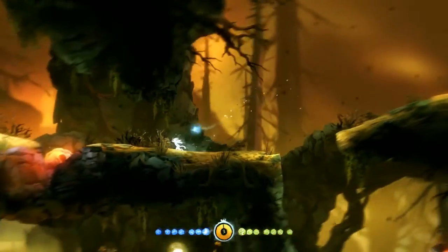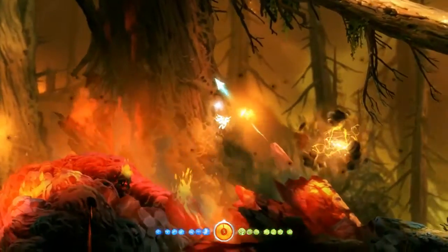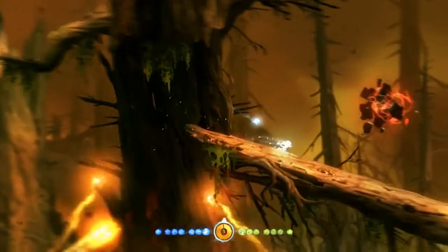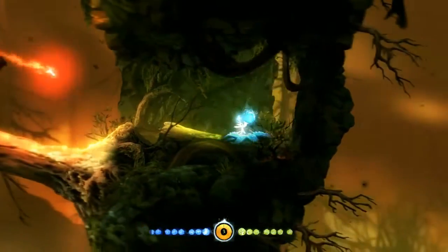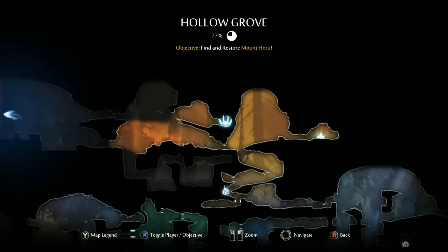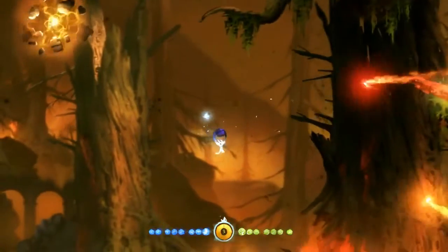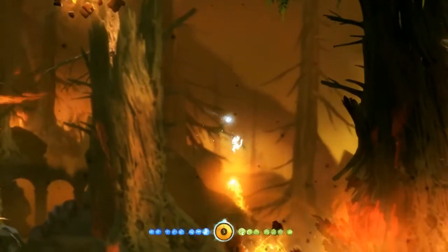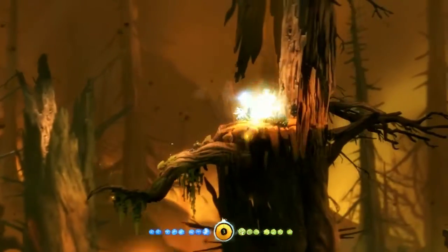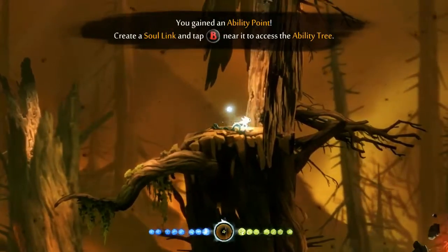Alright, let's try that again. Go, go, go, go, go! There we go. You found an energy cell. Yippee! Whoa! Really, man? That was unnecessary. Cool. So since we have all of these ability points, let's just spend some.